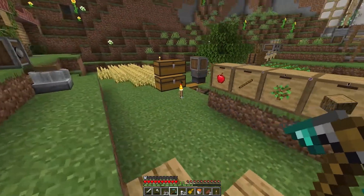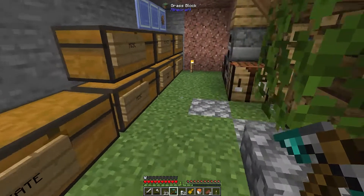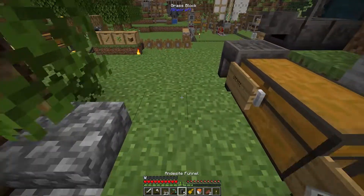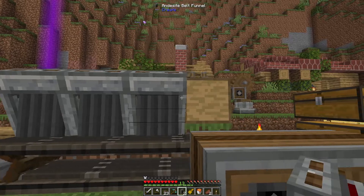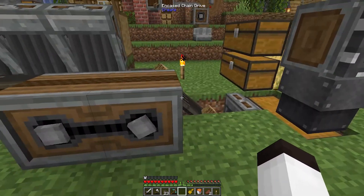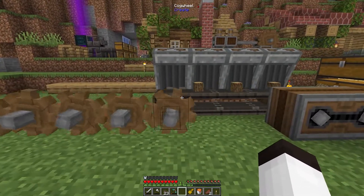Now what we have to do is get some more funnels. We take an andesite machine and put it into the smithing table to get four funnels. There we go — we have five. We're going to set these funnels up on this side going into these bins. All we have to do is put one down here to unload, and there we go — logs are coming out, going into the proper spot. You can see it picked up automatically and that's excellent.